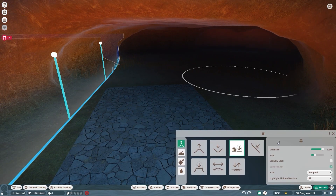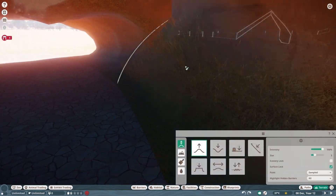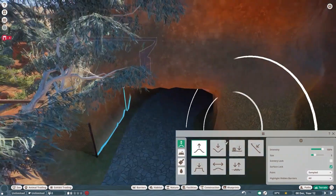The next habitat we're building, the Saltwater Crocodile, is going to be underground. I'm not going to talk about it — if you watched my Planet Zoo sketchpad video you've already seen it. But for everyone else I'm going to keep it a secret until the next video. But it's going to be underground.